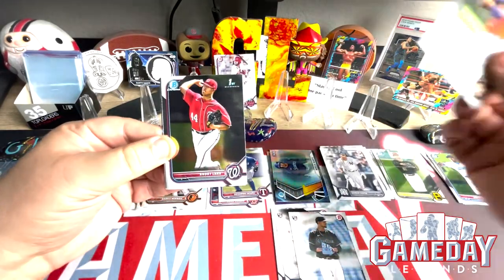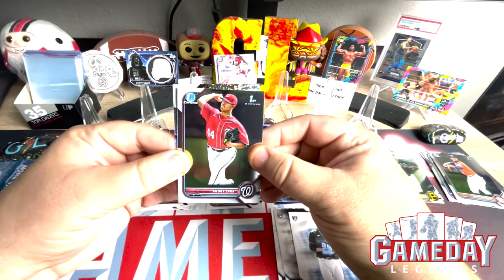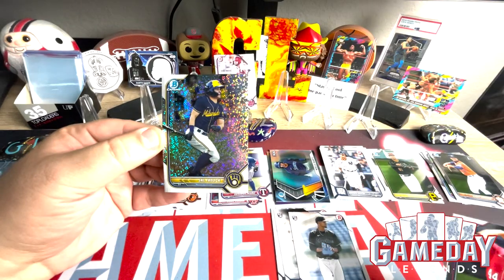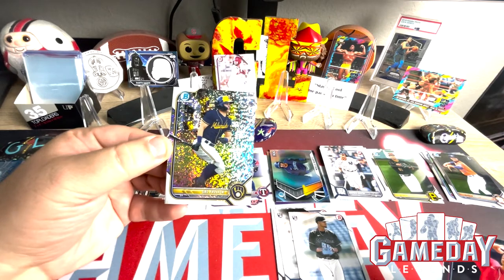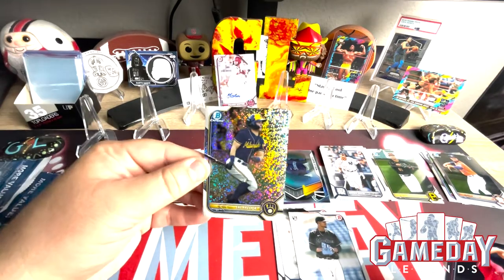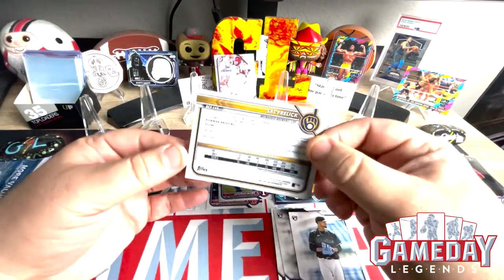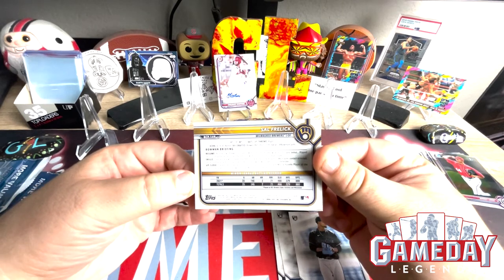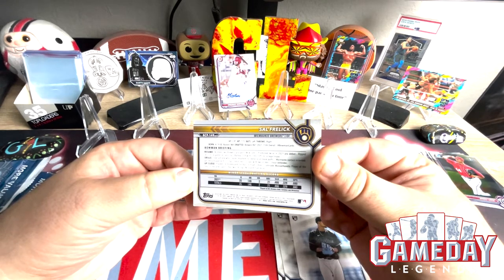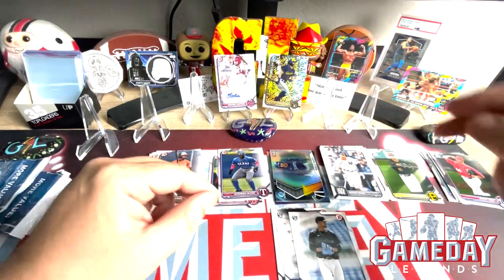And then we got some kind of Dazzler here, and it is a Sal Freelick — that is a super phenomenal card right there. And it is number 36 out of 299. Very cool, I am digging that card. He was the number 2 Brewers prospect and he was drafted 15th overall. Nice. Very cool. Shout out to the Brewers — everybody likes a good brew.